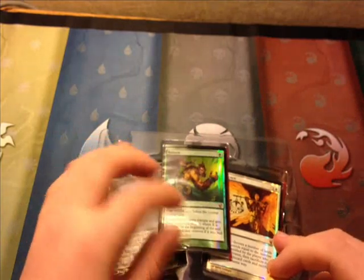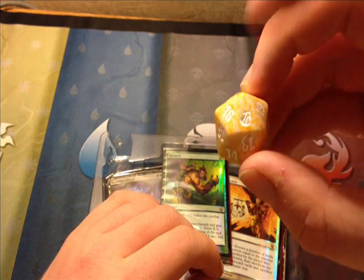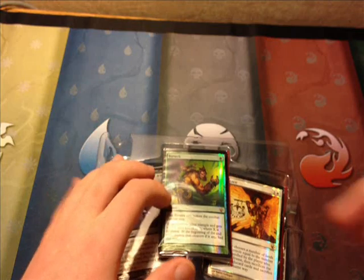This is the first From the Vault to have Mythic Rare in it. And of course Dragons was the only one to have Rare as a symbol. We have a little peachy yellow color here — nice contrast from the Dragons.